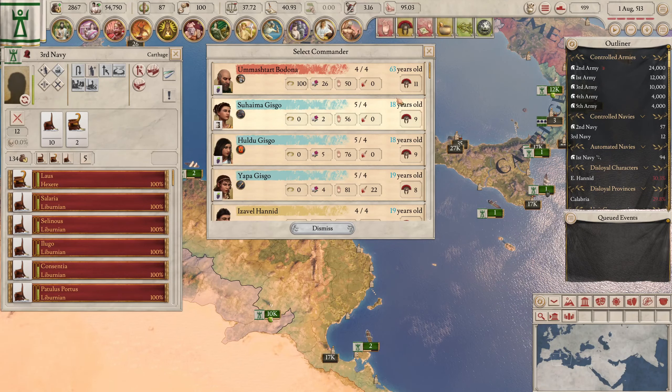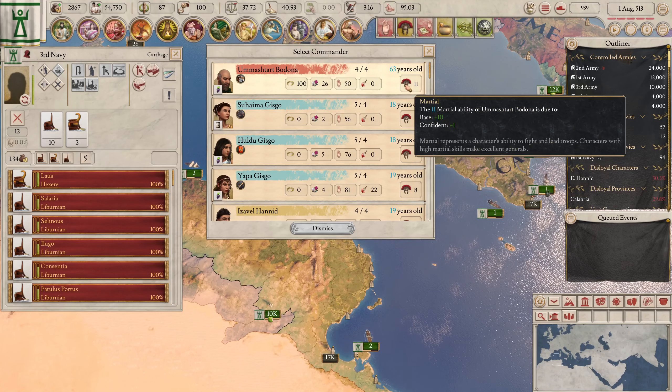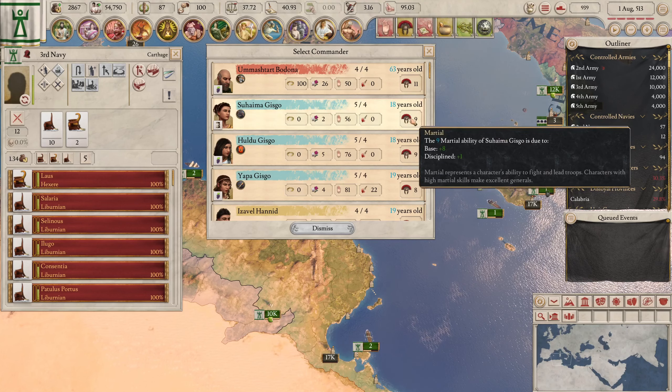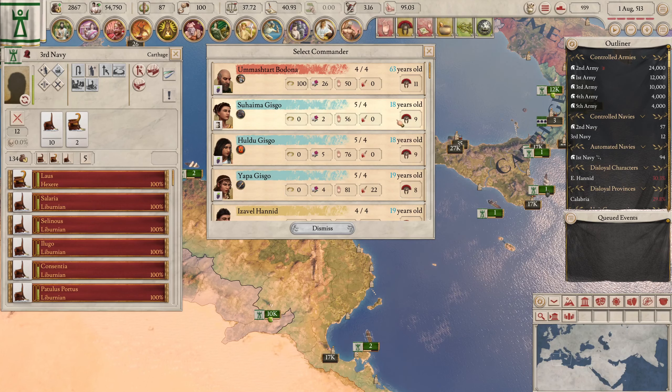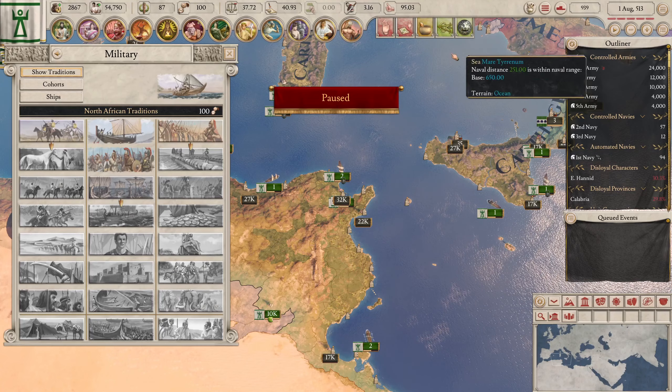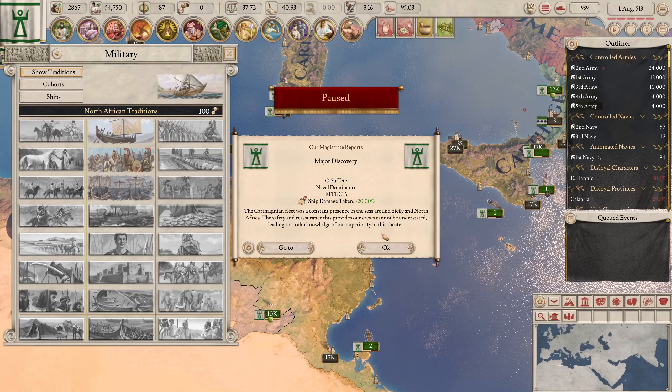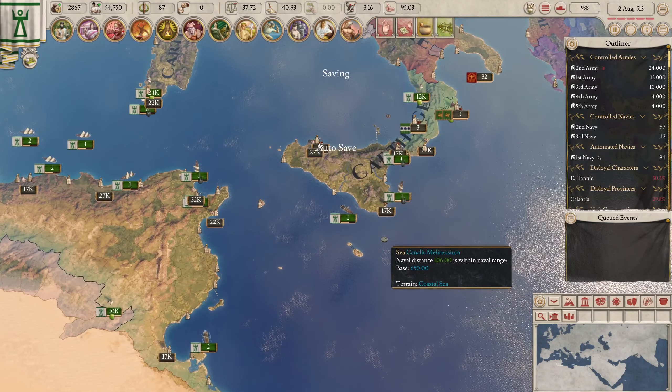My new fleet's missing a commander — we can fix that. I'll just take this lady. We got our military tradition, which makes our ships better — great considering we're building an insanely massive fleet.